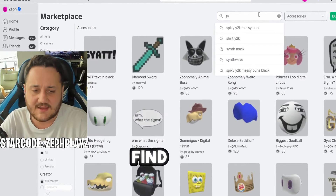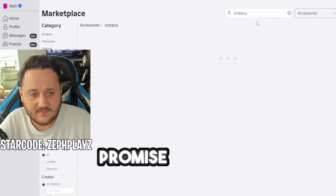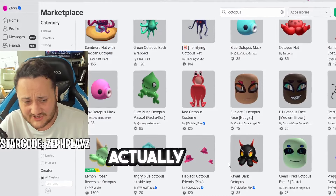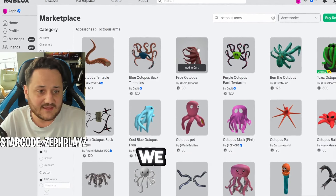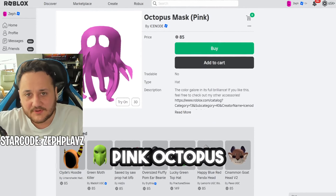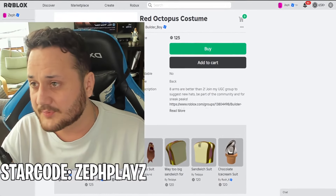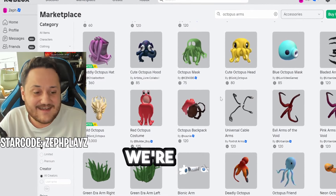I want to see if we can find any Syringeon accessories, and of course we can't. But what if we type in Octopus? We do get some octopus things here — Fred the Octopus, some octopus hats, some accessories — but we need something that's really going to look like Syringeon. There's a pink one right here — Pink Octopus mask. Do we use the pink Octopus mask? It might not look right because Syringeon's head is a little bit different. We do have the red Octopus costume. Let's put it full screen so you guys can see it. Okay, we're not using that — look at that, it just looks ridiculous.